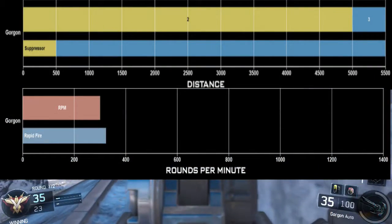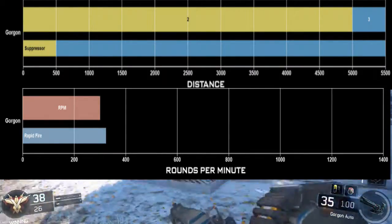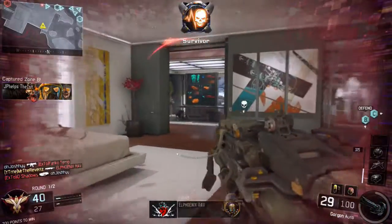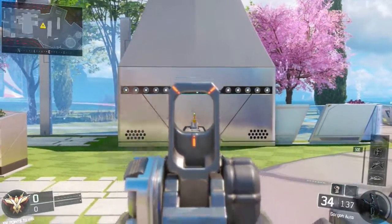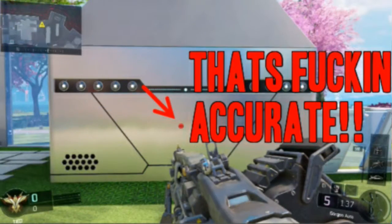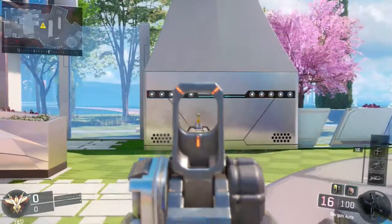For the rate of fire, the Gorgon is going to shoot 250 rounds per minute. With rapid fire, it's going to shoot 275 rounds per minute. You might think that with rapid fire allowing you to shoot more rounds per minute there'd be some added recoil — well, if you think that, you're wrong. Take a look at the gameplay on screen. This is without rapid fire, and you're going to see all the bullets are nearly precise.